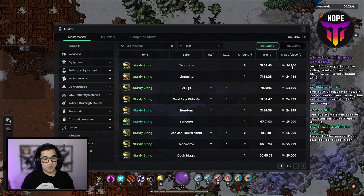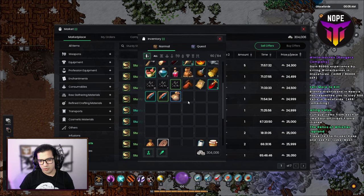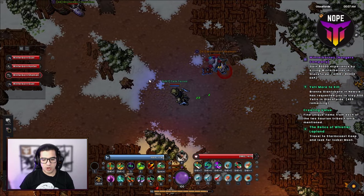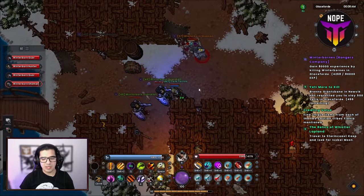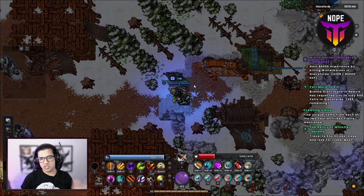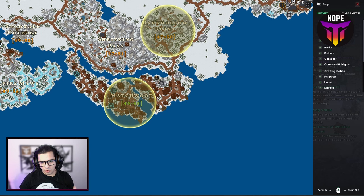Not bad at all — maybe you get lucky and get two or three an hour, who knows. Apart from that, you also get a bunch of trash drops like arrow feathers that you can make a little bit of money from. But anyway, let's talk about the location itself. It's actually packed with mobs — you can pull them together and do some AOE if that's your approach, or do single target one by one. It gives you options, and that's one thing I really like about this place.